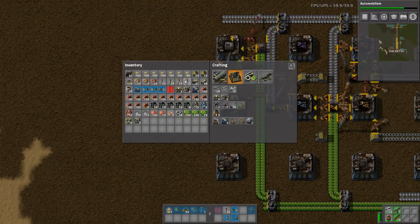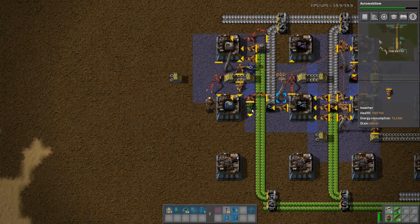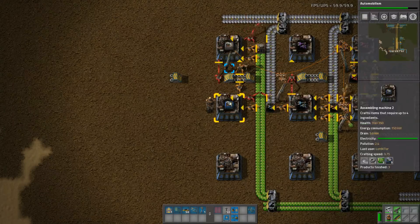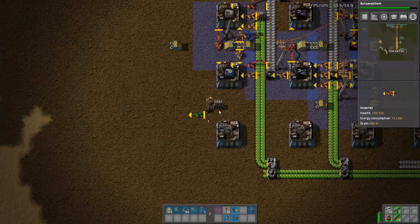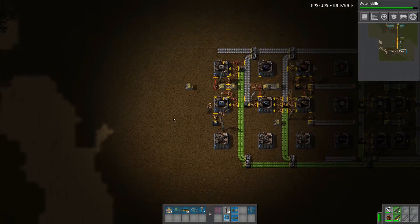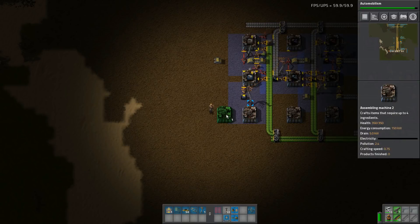This one needs the gear wheels as well, and needs even more green circuits, and iron. It needs to be output to a chest — let's put a limit on that chest. Those need to be speed modules to build the assembly three machines, which means we have a little gap for building these guys — copper and steel.